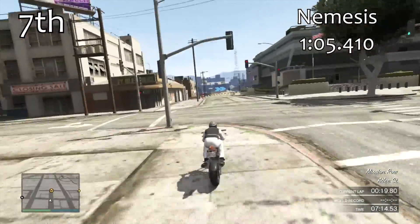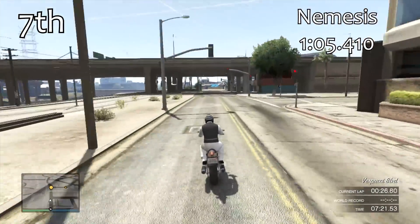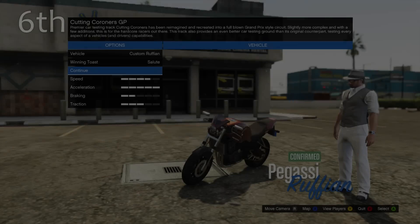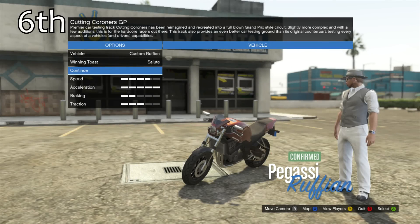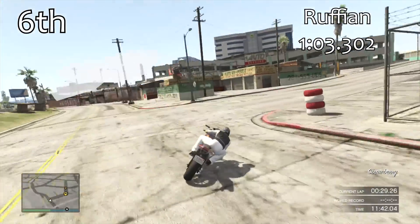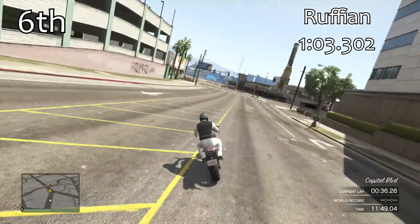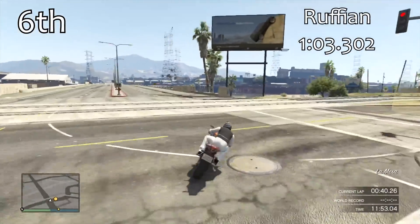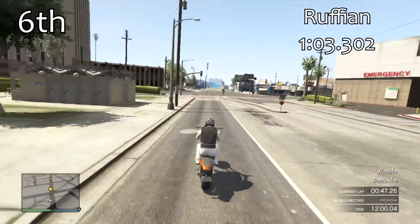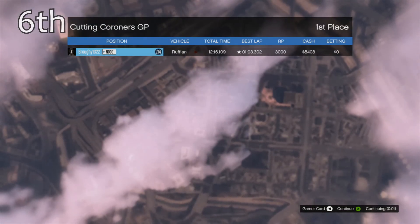In 7th place we have the Nemesis — reasonably quick but it lacks a little overall power, with a 1:05.4 lap time, the same as the 9F and the Serrano. From the Ruffian onwards in 6th place, we are now into the top 10 cars in terms of lap time. With a 1:03.3, the Ruffian takes quite a big jump — it's really good around the corners with the front wheel up, and there are only three cars in the entire game quicker than it.